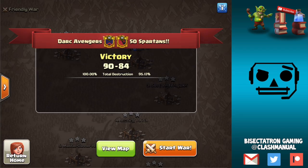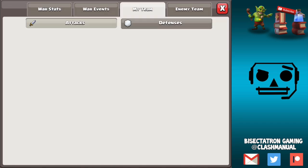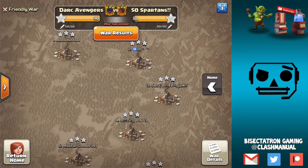What is going on guys, Bisectatron here bringing you today's video: Dark Avengers versus 50 Spartans, recapping a perfect war. I was alerted to this by one of my clan mates so I decided to head on over and check out this war because it's an impressive feat. We have Town Hall 10s, 11s, and 12s in this war. They didn't even use one of their last attacks — one of their Town Hall 11s didn't attack — and this was a dip war, so there were some dips being used.